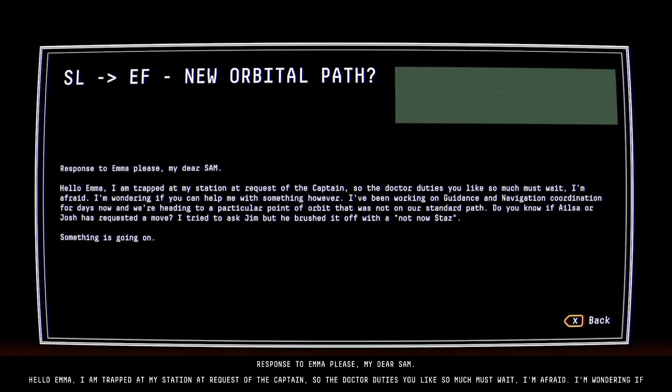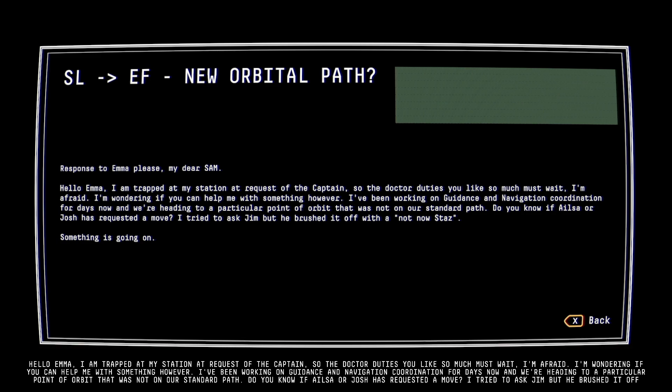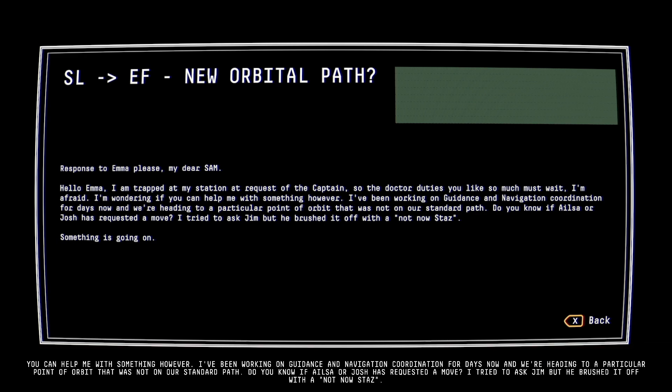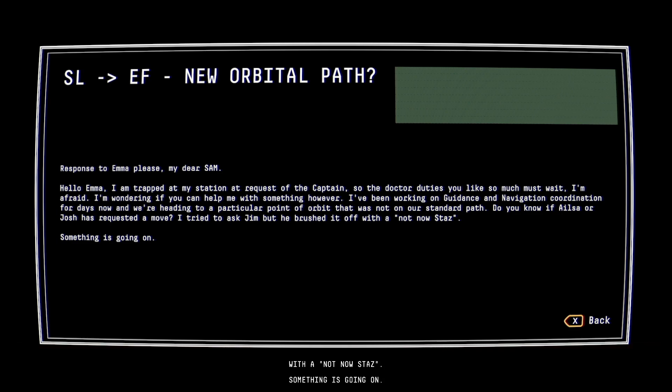New orbital path. 'Response to Emma please, my dear Sim. Hello Emma, I am trapped at my station at request of the captain, so the doctor duties you like so much must wait, I'm afraid. I'm wondering if you can help me with something. I've been working on the guidance and navigation coordination for days now, and we are heading to a particular point of orbit that was not on our standard path. Do you know if Elsa or Josh has requested a move? I tried to ask Jim but he brushed it off with a "not now, Stas". Something is going on.' Message ends.